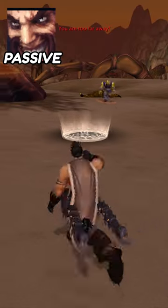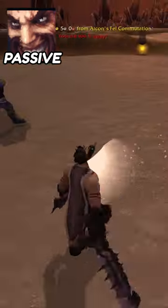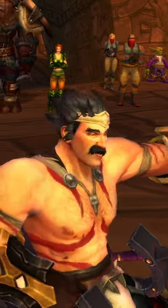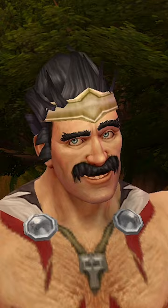Oh, almost forgot the passive. Go into optional high-risk PvP and kill other players. They'll literally drop their gold when they die. And that's how you play Draven — not Draven, Draven.